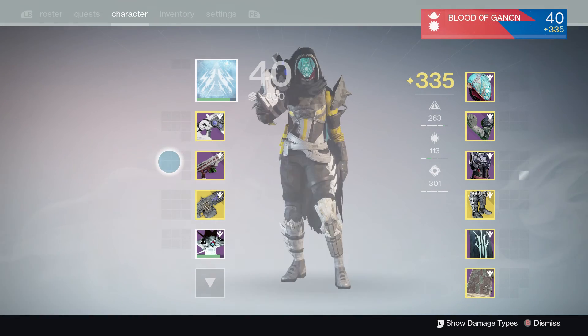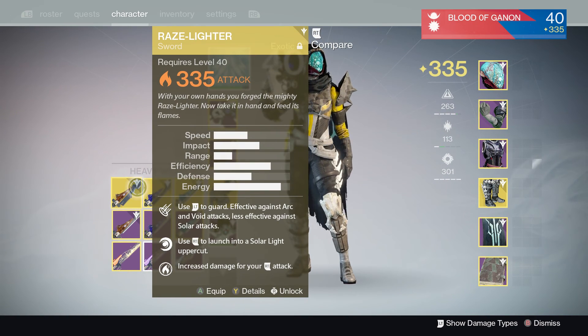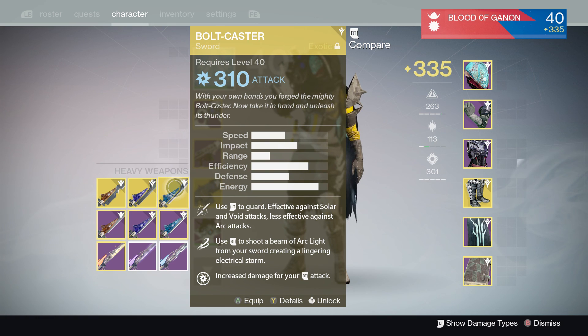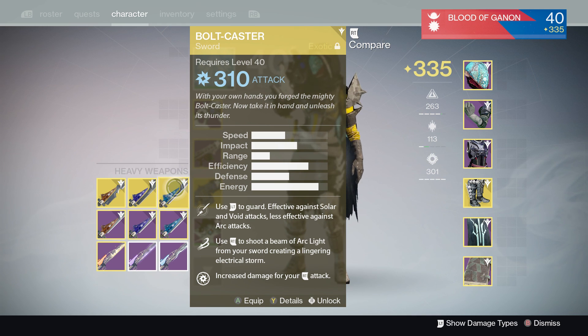The exotic swords are all very useful — every single one serves a purpose. The Dark Drinker is good for raids, the Razorlighter is good for raids, PvE, and special major bosses, and the Boltcaster is really good for Crucible if you want to really mess with people. This is Blood of Ganon — I've completely finished my sword quest. I'm willing to help people grind for materials because I enjoyed it and who knows, we could be friends. This is Blood of Ganon signing out, I'll see you guys later.